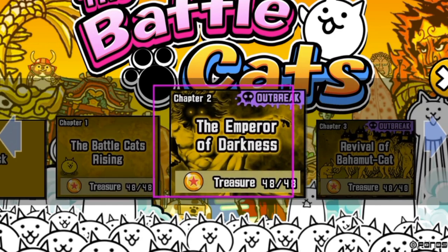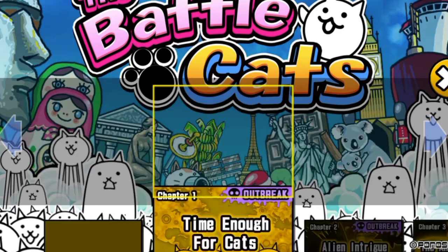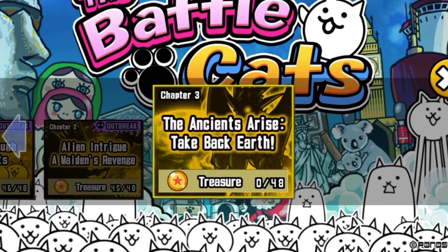You need full superior treasure in Empire of Cats, all of them, and additionally full relevant treasures in Into the Future Chapter 1 and Chapter 2. It's important to bear in mind that some Into the Future treasures are geared against enemy types that don't appear in this level, like aliens. In those cases, prioritise the treasures that relate to the enemies that are actually in this level.